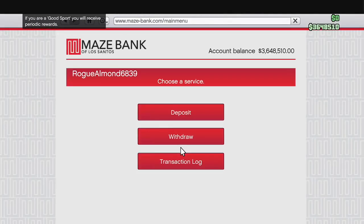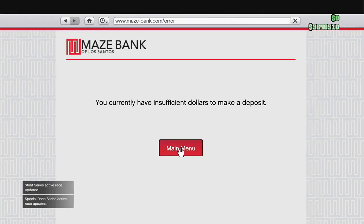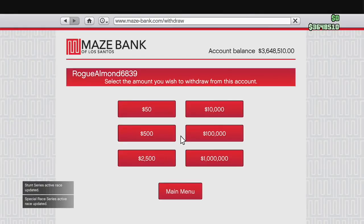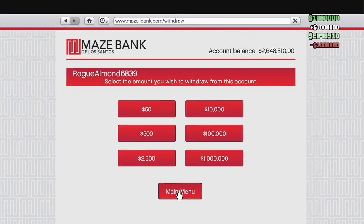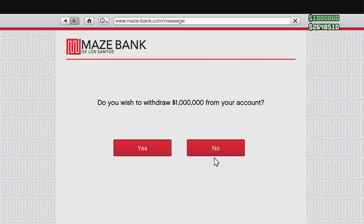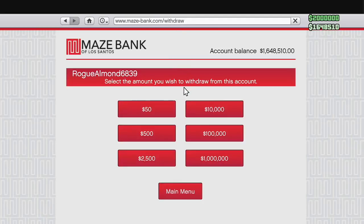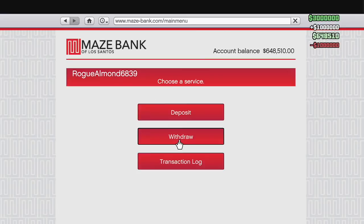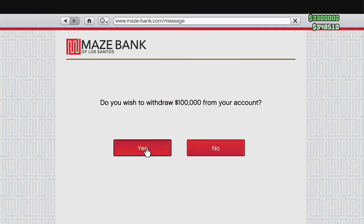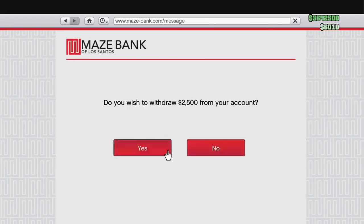Go to your second character. On my second character, I'm going to go ahead and withdraw all the money that I have in the bank — that's the same exact amount I had on the other character. Cash is on top and the bank is on the bottom; cash is the dark green, the bank is the light green. I'm going to withdraw all the money from the bank so that it's in cash on the second character. I'm doing it $1 million at a time through the phone, which I found to be the most efficient.